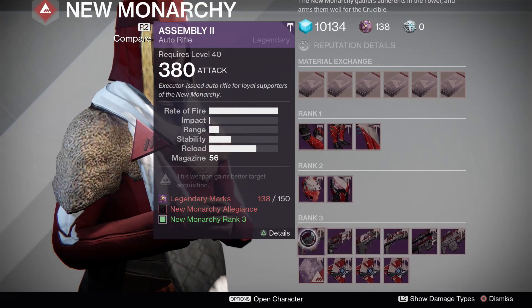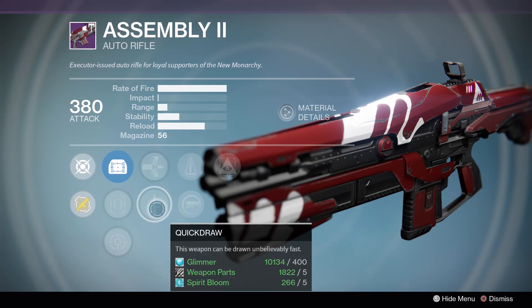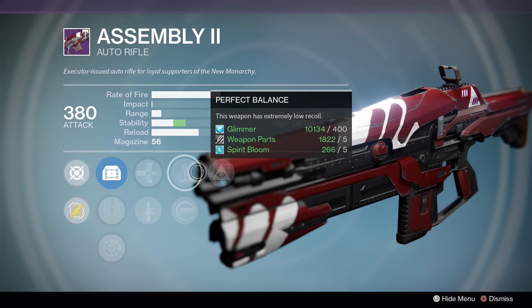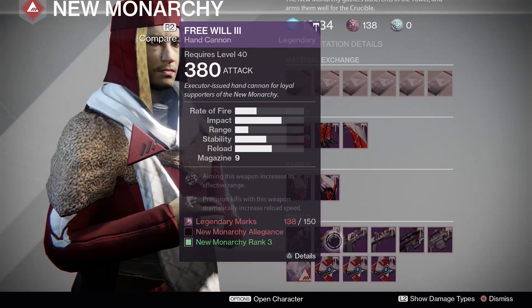Assembly 2: we got Hidden Hand, Perfect Balance, Armor Piercing Rounds, Quick Draw. It's a very baseline roll there.